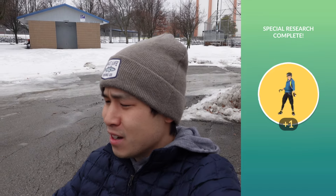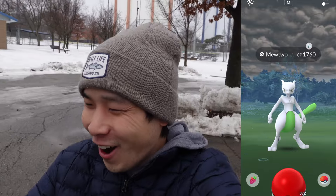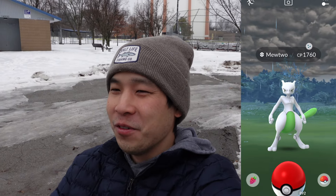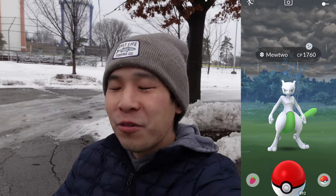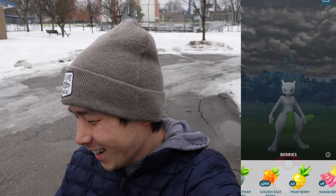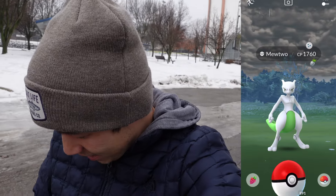You're kidding me, dude. No freaking way, dude. Oh my god — a Shiny Mewtwo from the Level 50 special research! 1760 CP shiny Mewtwo. Are you freaking kidding me right now? Oh my gosh — Pokéball, silver Pinap. Oh my gosh, what are the odds of that? A shiny Mewtwo — if we can make contact! I thought this was a guaranteed catch.